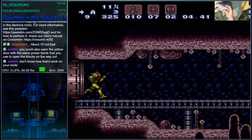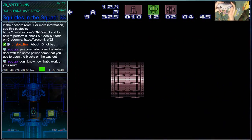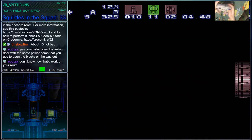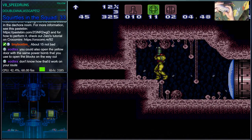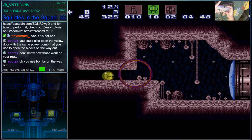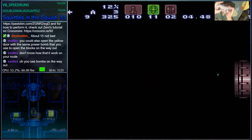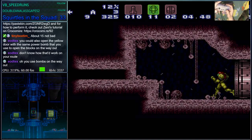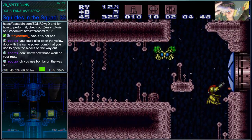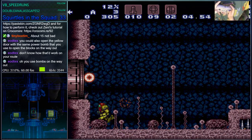Since we're saving power bombs, we bomb those two blocks on the way out. Then you want to do an angle-up shot to open this door on your way up so you don't have to wait for it. You can collect this drop if you want and then line up with the visual cue mentioned last time and come through here.